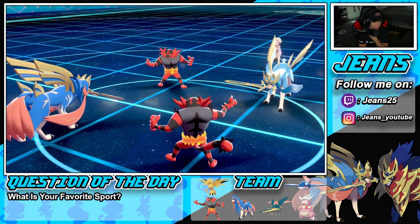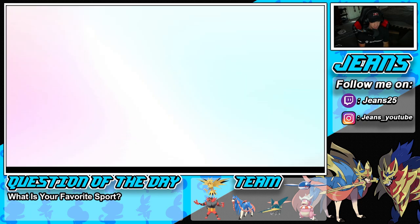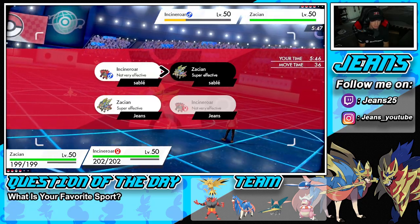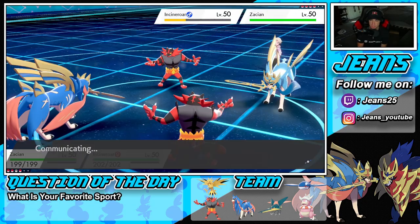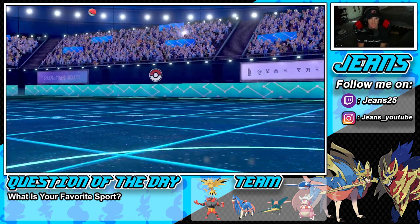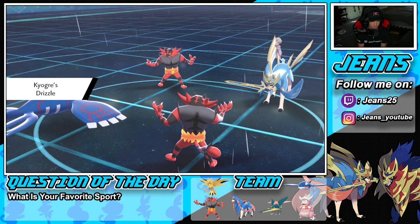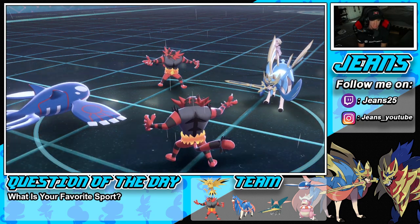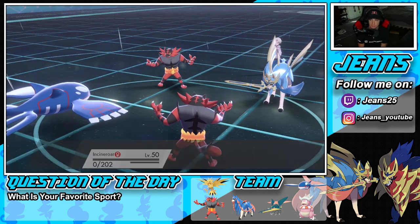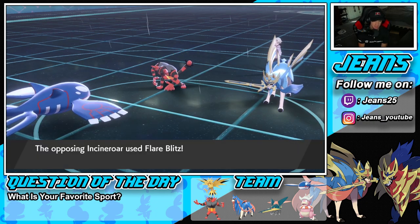Hard swapping Kyogre in and going into Play Rough on the Zacian slot — let's do it. He leads someone else and we chipped up a lot of damage on that Pokemon earlier. He's been protecting a lot of good shots with Yveltal. Secret Sword comes in and absolutely dumps on someone — definition of getting dumpster'd. He goes for Firewood so we soak that up and roll from there.